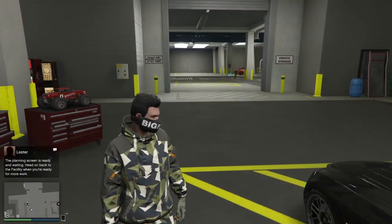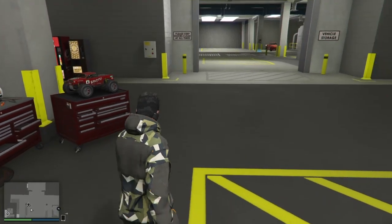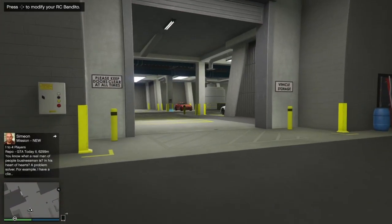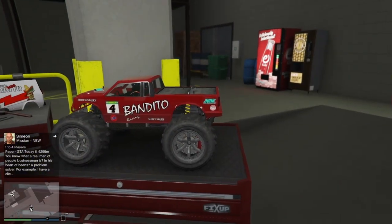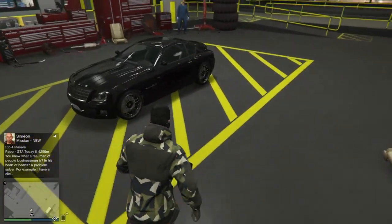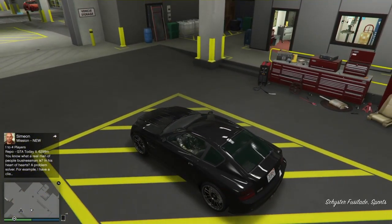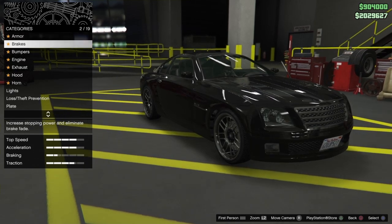That did take me a while to do it, but once you do, walk in first person and then turn around and walk backwards while looking at the RC Bandito. Once you do that, go inside the car.